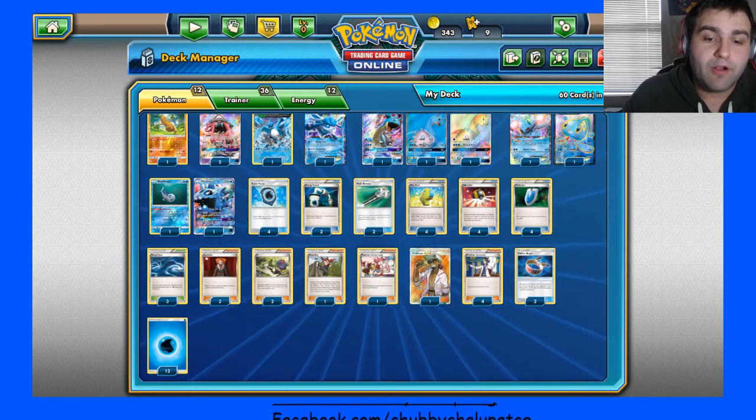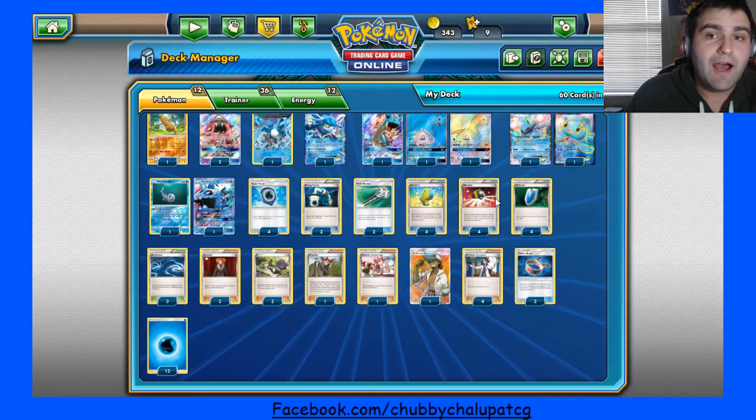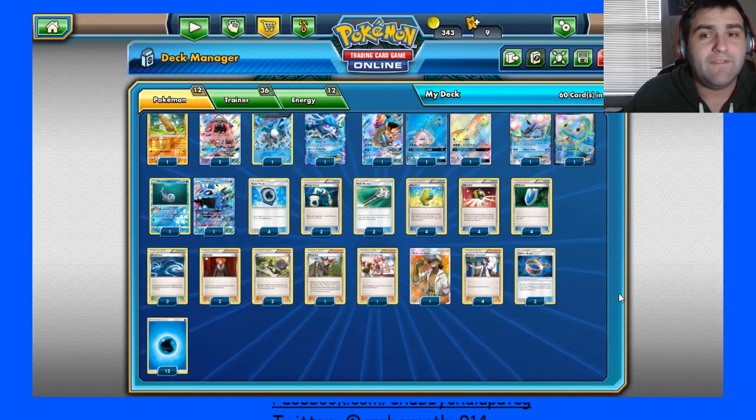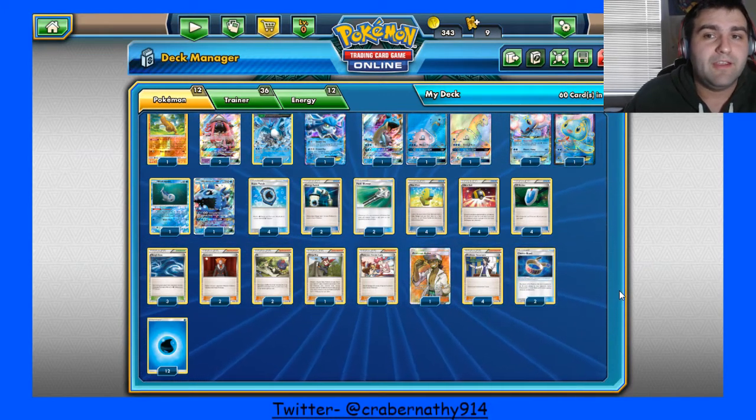Welcome to the channel guys. Today I've got a water box list that's inspired by Israel Sosa's top 8 at Seattle. I did change a couple cards of his list just to try out some new things, to kind of give it a little bit of flair and oddness to it. Basically just trying to make it unique.